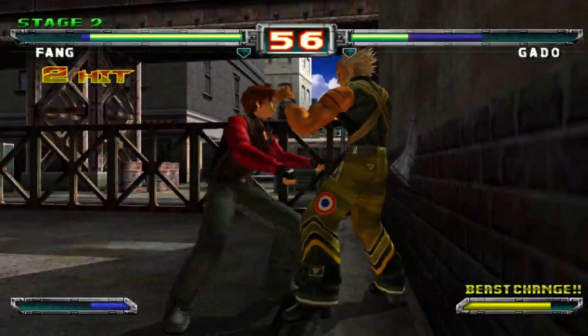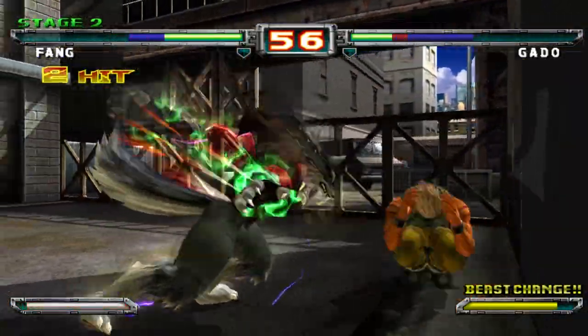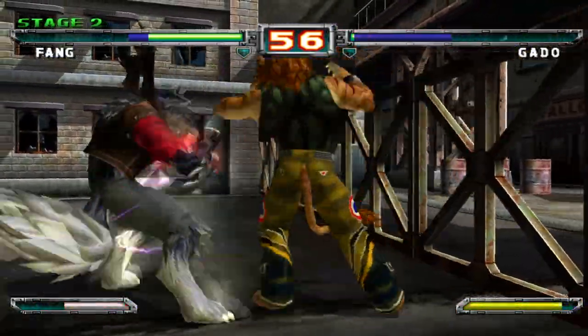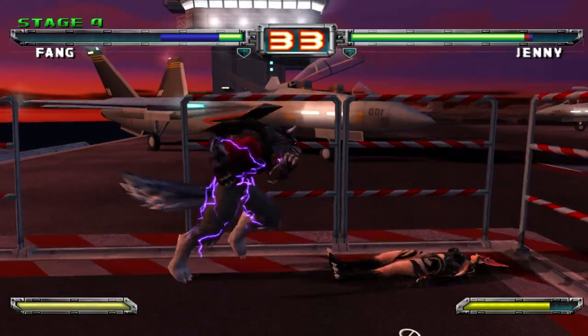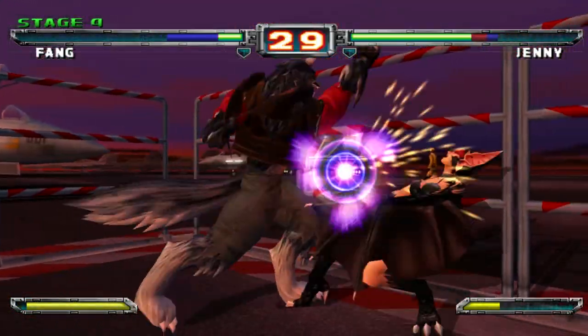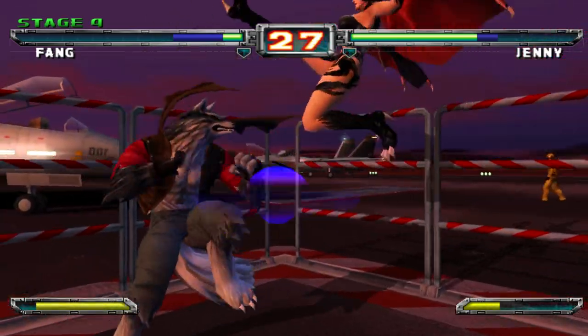Once you go Hyper, if your Beast Gauge isn't full, you sacrifice health just like in Extreme, except this time you cannot go Hyper again, but you can still go Beast. This is for every round, meaning that if you go Hyper prematurely in round 1, you can't go Hyper in round 2 or 3, etc.